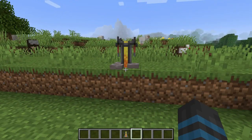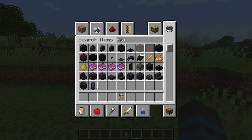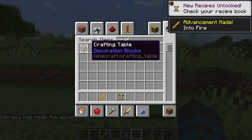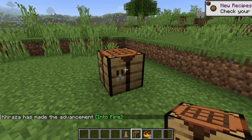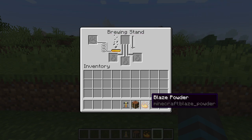You'll also need to have it fueled. You get blaze rods from killing blazes in the nether, and then in your crafting inventory or a crafting table you can place that down and get blaze powders. After you've done that, come here and place at least one blaze powder into the stand.